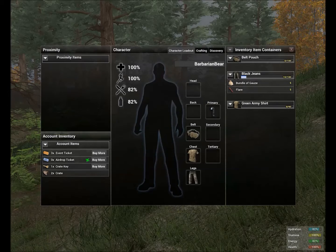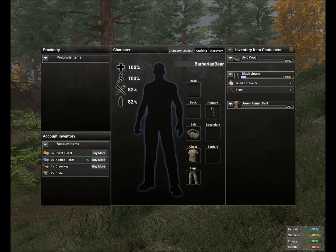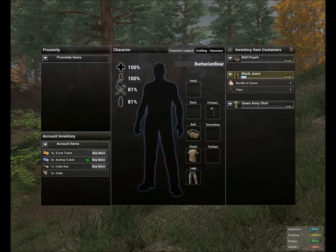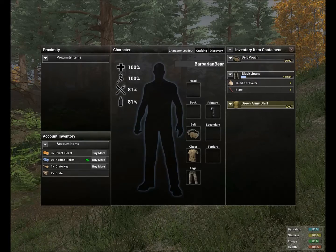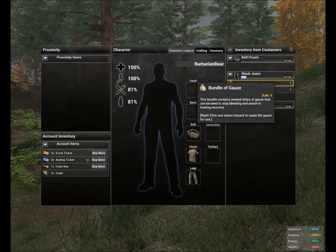The inventory system is not slot-based where you fill a grid of squares, and it's not exactly weight-based either — it is number-based. You can see it's zero out of one hundred, ten out of one hundred, and zero out of ninety. That's the amount of space in each container, and you can see that the gauze and the flare each take up five.